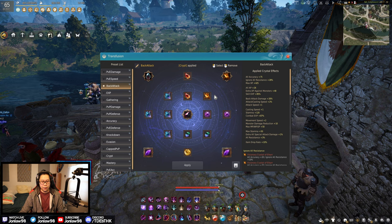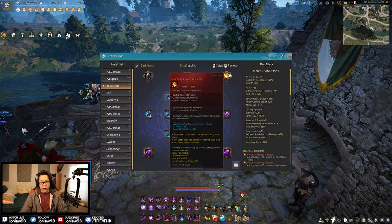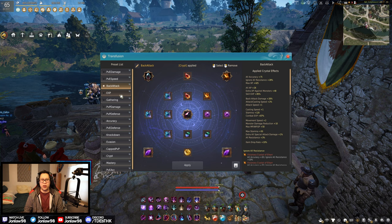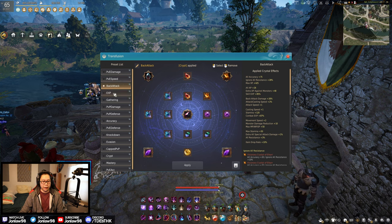A lot of the spots I can get away without using three accuracy crystals, but this is also more of a specific usage setup. You can replace the accuracy if you don't need it, but I wanted to have it just in case they ever come out with spots that require it, or for higher-end spots like Tongrad Ruins — even though they nerfed that one a little bit. For people who aren't at the very end game of gear and still need some accuracy, put some extra crystals in — you'll be fine.